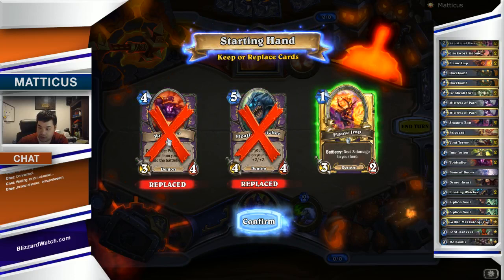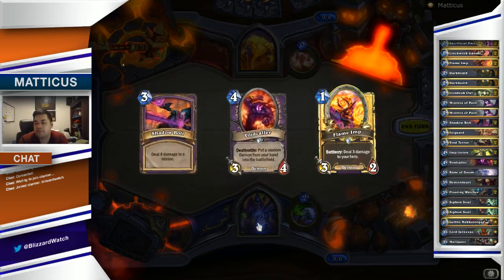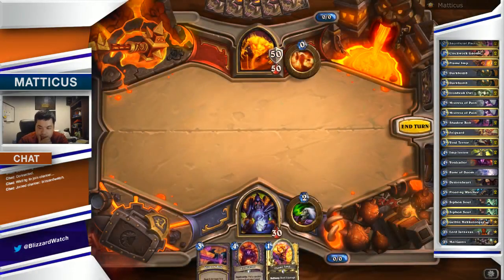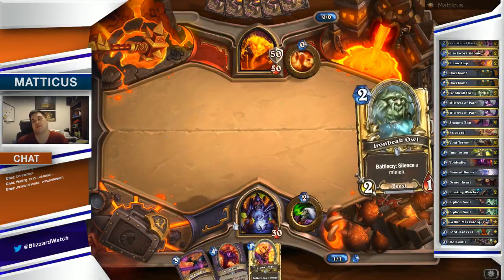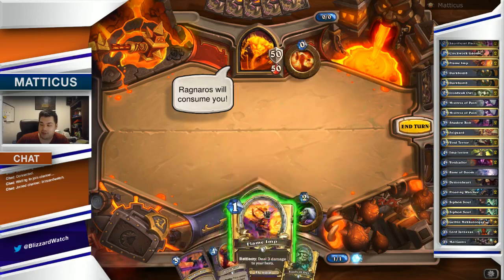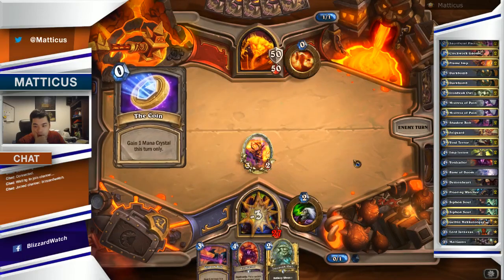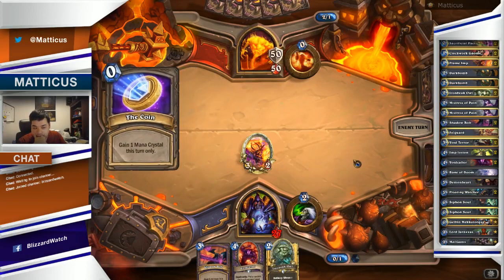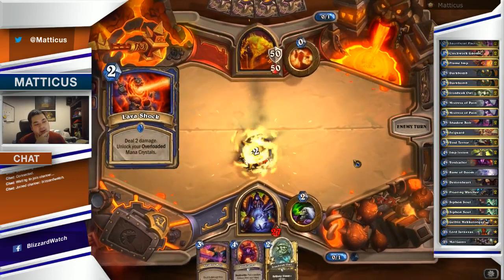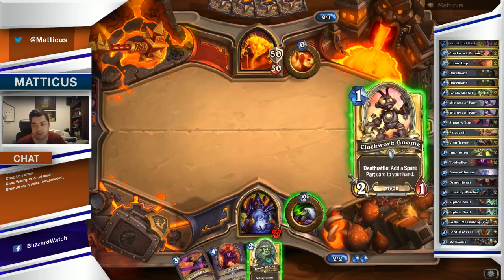We're going to get rid of the Voidcaller and the Floating Watcher, and hopefully get a fairly decent hand. We've got a nice curve here, because for the next four turns we won't take any damage from Ignite Mana at all — we can drop a Flame Imp, and on the second turn use a Life Tap to draw cards. Our eventual strategy is to get out Malganus and hopefully have him live long enough so that the Hero becomes immune.